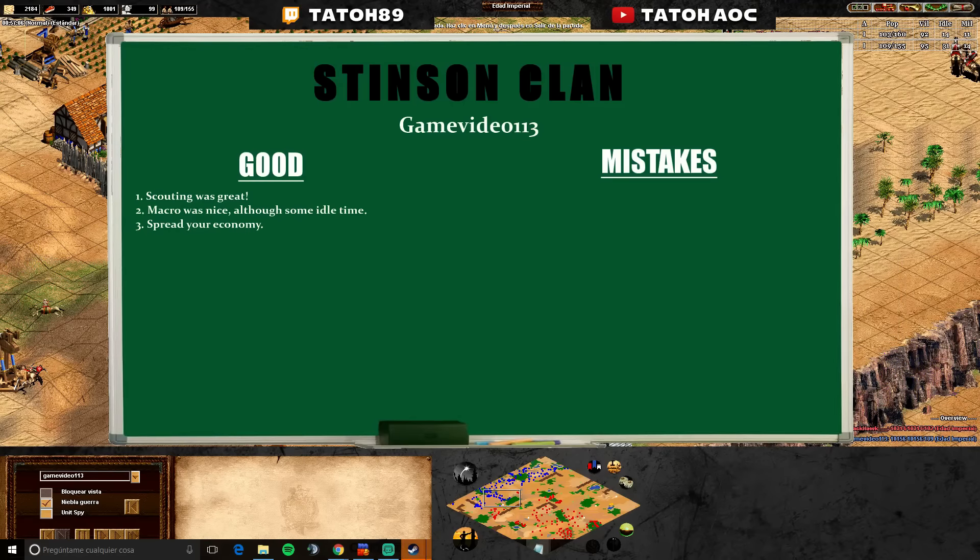The build order was a bit messy — it wasn't great. Second mistake: building placement — military building placement. Because on that side you have the town center so you would have been safe. What was pretty dangerous was that hill, and with the archery range downhill it didn't help a lot.